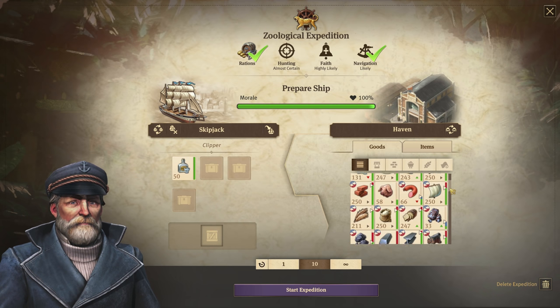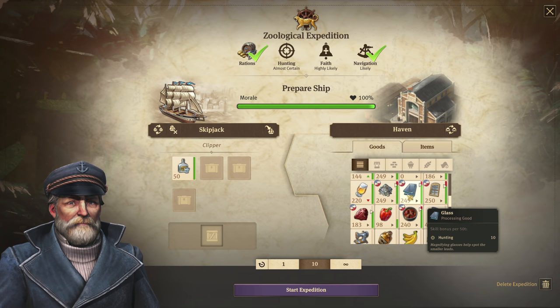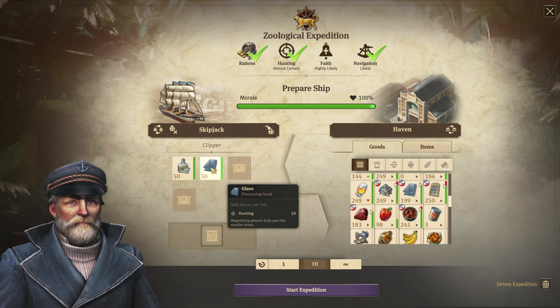So how about for hunting? Looking through your goods, there are a few items that fulfill that, which is glass. Glass will give you hunting, and if you have 50 tons of glass, you get a skill bonus per 50 — an additional 10 to your hunting. We'll talk about that in just a little bit.